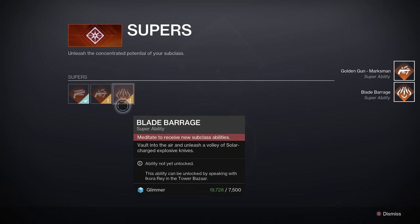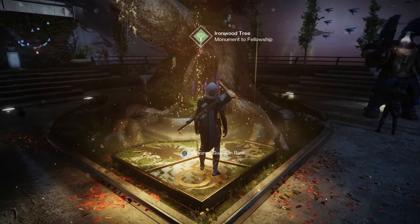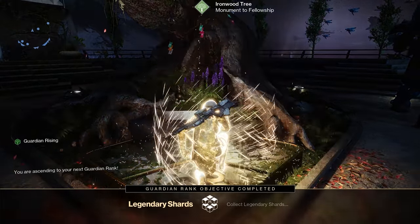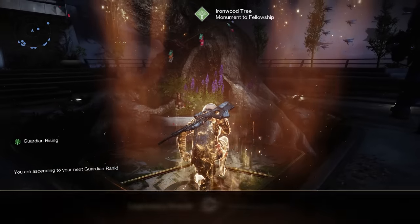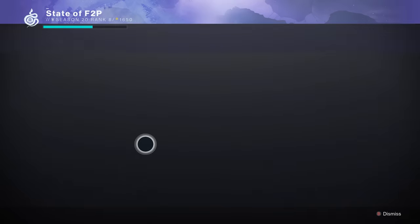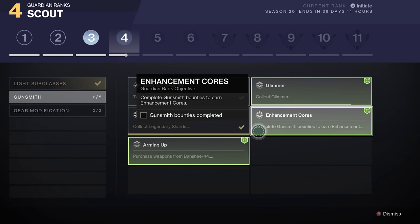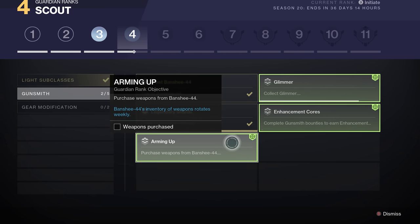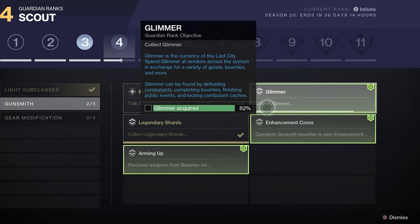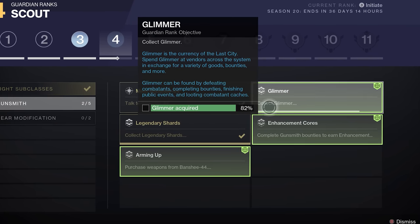While at the Tower, I also ranked up to Guardian Rank 3, which was followed by about a million popups with all these triumphs I didn't know existed. I was a big fan of the next objectives though — you have to engage with the Gunsmith, buy some stuff from him, do a bounty for him, and also learn about systems like how to apply a shader and how to apply a ghost mod. The objectives within Guardian Ranks even provided a little description on how to do these things, which I thought was a really nice touch.